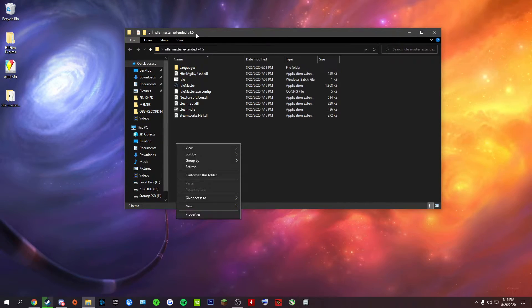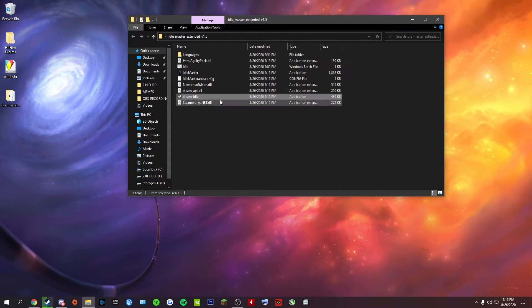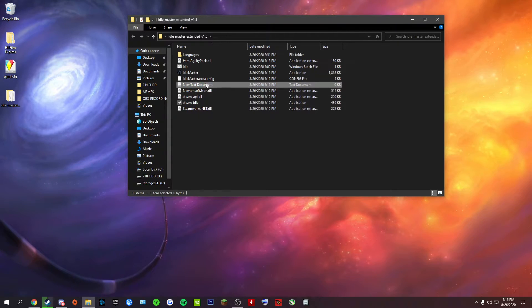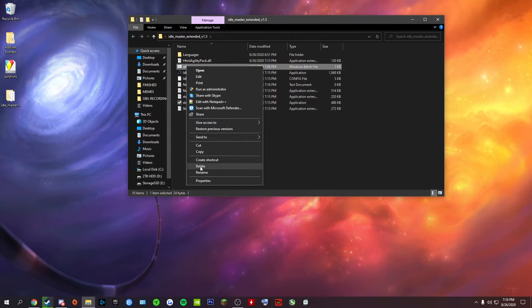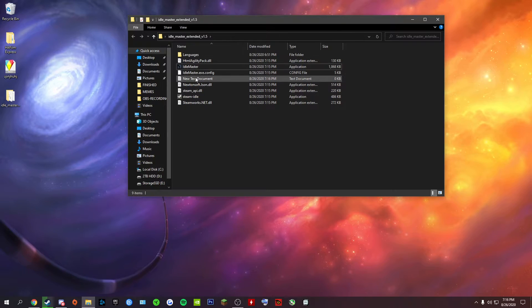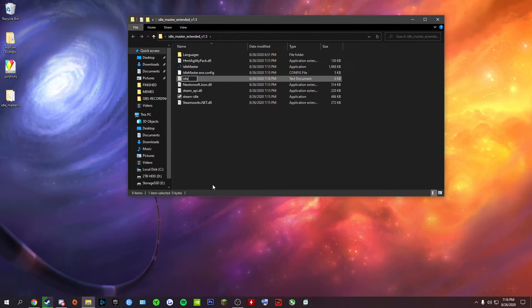Come into this folder — the text document has to be in the same directory as the executable. Right-click, go to New Text Document. I already have one there so I'll delete it so you can see how to do it.